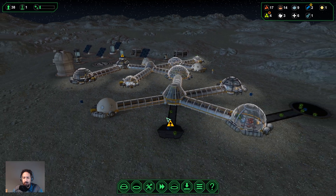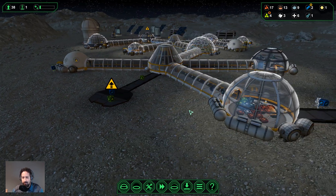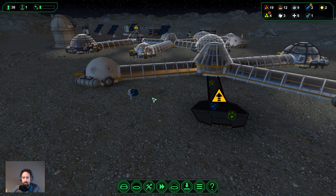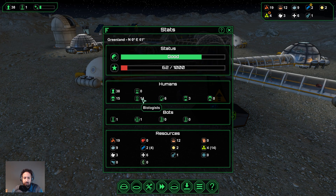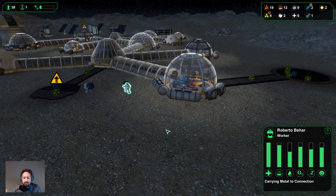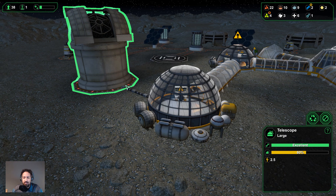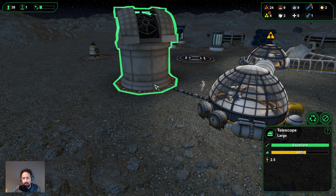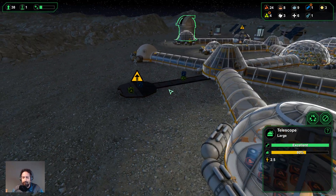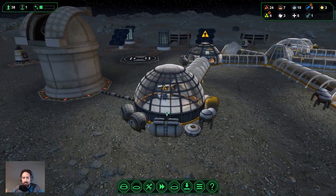The reason I put an airlock over here is so that people working out on this side can get inside fast. If there's a solar flare, we'll need them to get inside as soon as possible, because the longer they stay out, the quicker they die. We want to keep our colonists — we only have 38, that's 15 workers and 14 biologists — and we want to keep them alive. We have a telescope to help us predict a solar flare so we can get colonists inside with a reasonable amount of time to spare.